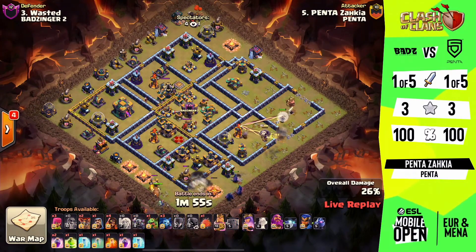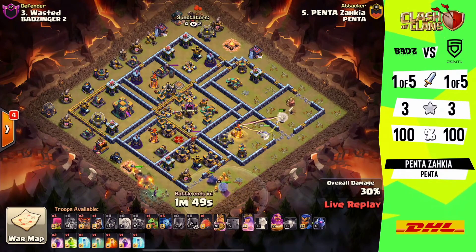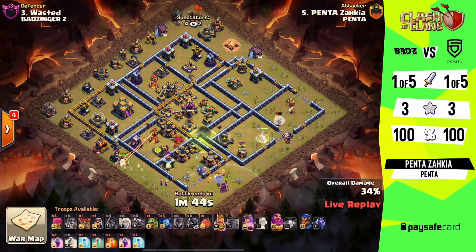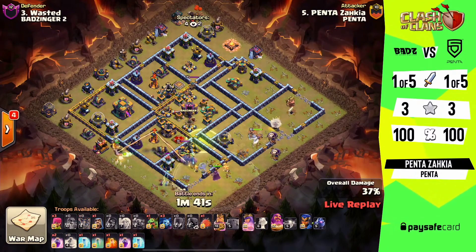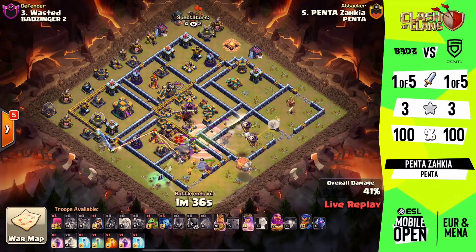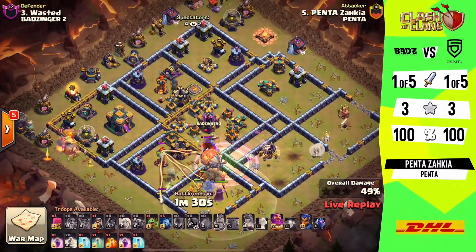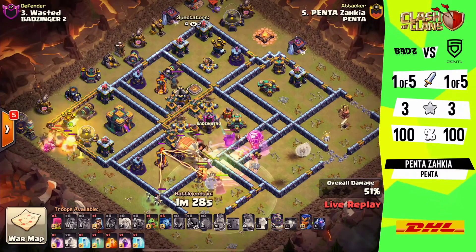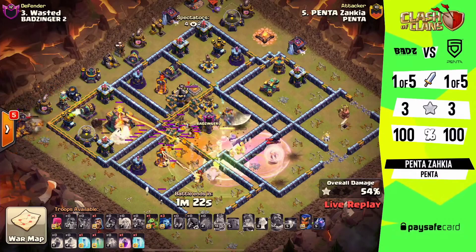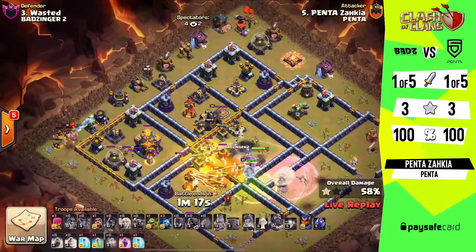Not looking too good in terms of finding some of these traps, but you could also push from that side — everything's pretty clear in terms of structures, just taking out some of the defenses from that position. The blimp is now arriving; we did pick up a trap there. The warden ability coming off gets it right to the edge, just clips it to get it safely pushed in. The air sweeper knocks back that blimp slightly but not so much that it can't get the town hall taken down.